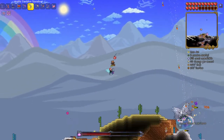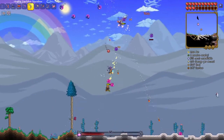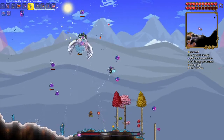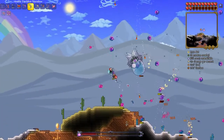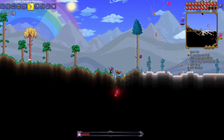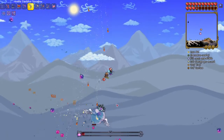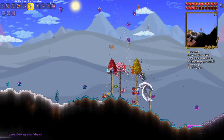I might actually win this - okay, phase two! I just find it funny how calm this boss theme is. Most of the boss themes are quite hectic or intense but this one's just relaxing. This is going way better than expected. I don't think I'm going to lose this. I get the feeling fighting supreme calamitas in calamity mode may be quite difficult, but I don't think I'm going to lose this one.